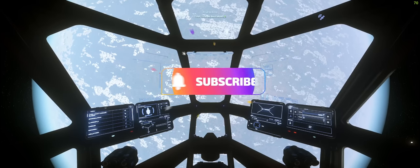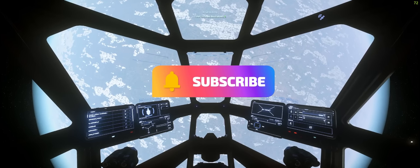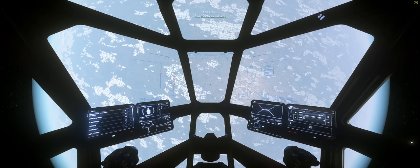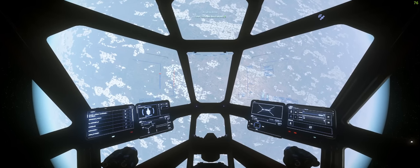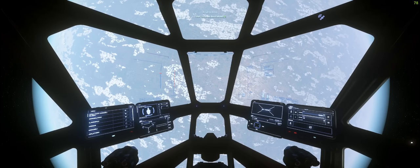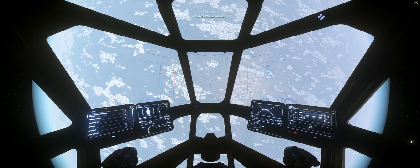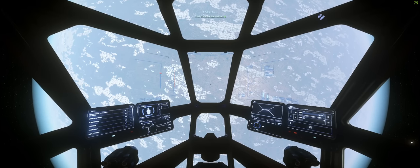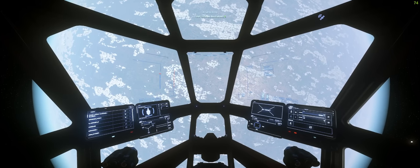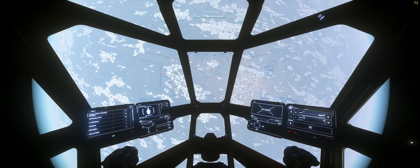Hi everybody, SpaceJunkie79 here, hope you're all keeping well. We've done our basic delivery missions and what to do when we first start playing Star Citizen. Now we're going to move on to a bunker tutorial. I'll talk you through what I do to get geared up — very basic — and then look to loot armor, use the tractor beams, loot weapons, and load them into a ship. Stick around guys, hope you find this tutorial very beneficial. Please continue to like the videos and subscribe to the channel.